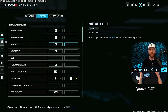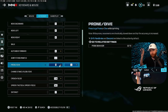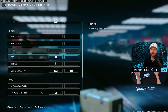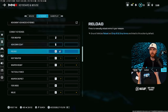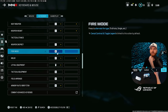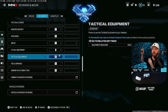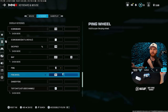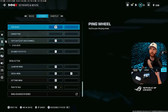For keybinds, a lot of it is personal preference. I have auto-move forward set to G. My prone and dive is set to the back button on my mouse, so I can aim while I drop shot. Control is my slide. Next weapon and previous weapon are set to one and two. Fire mode is B. Lethal equipment is bound to the center mouse wheel click, which lets you aim and throw at the same time. Ping is set to the front mouse button and push to talk is set to P — I have that on a foot pedal under my desk.